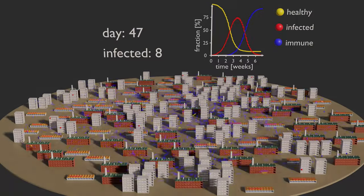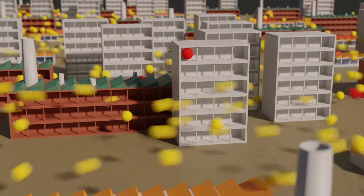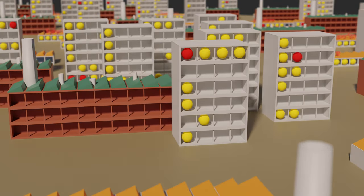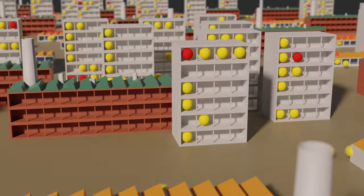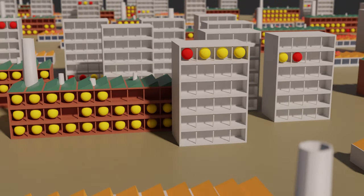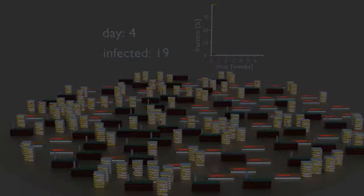In the next simulation, I introduced a testing and quarantining policy. Marbles which start to feel sick six days after infection will get tested. As a result, all their family members will be put in quarantine, and all the known contacts of this marble — meaning colleagues at work — will be tested as well. Contacts from stores are considered unknown, so there will be no tests among store marbles. The next day, those marbles and all families of positively tested colleagues stay at home.